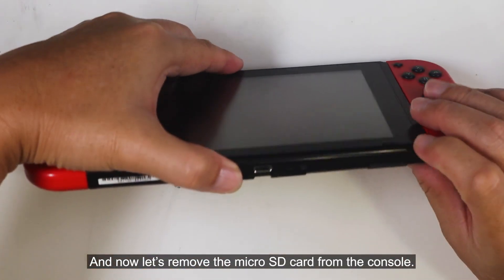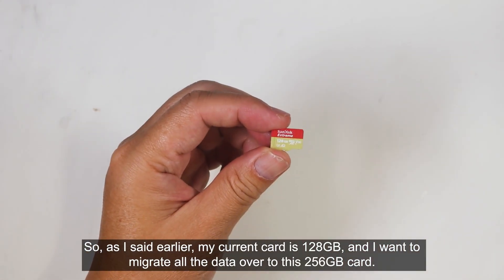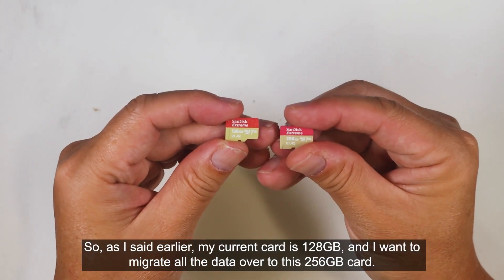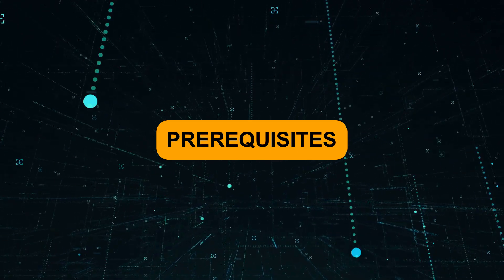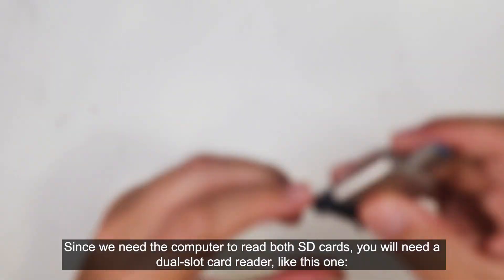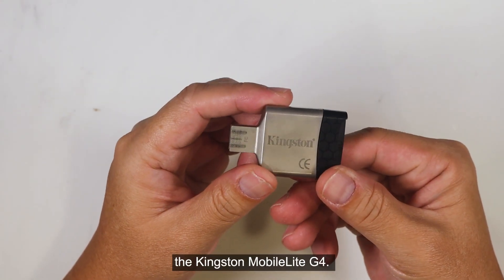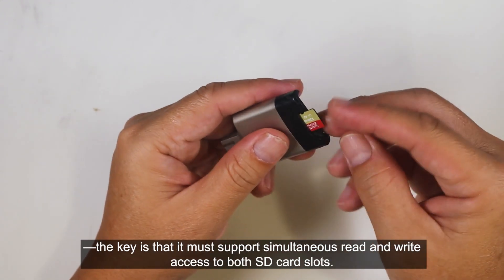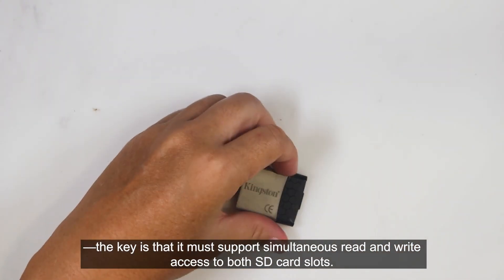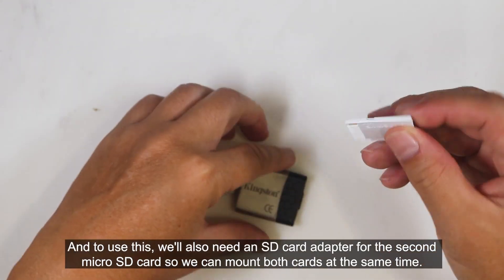Now let's remove the microSD card from the console. As I said earlier, my current card is 128GB and I want to migrate all the data over to this 256GB card. Since we need the computer to read both SD cards, you will need a dual slot card reader, like this one — the Kingston MobileLite G4. It's an older model, but you can use any other brand with the same features. The key is that it must support simultaneous read and write access to both SD card slots. You'll also need an SD card adapter for the second microSD card so you can mount both cards at the same time.